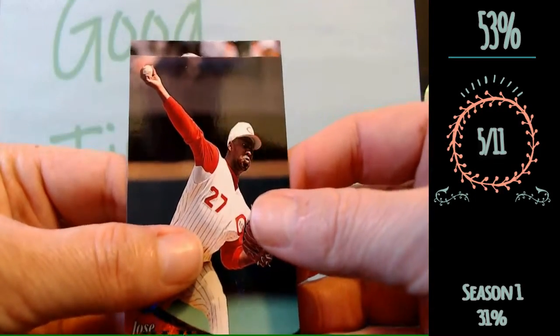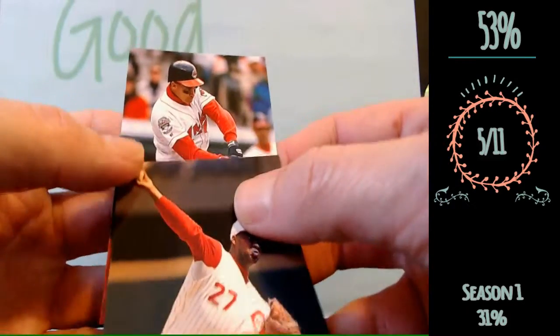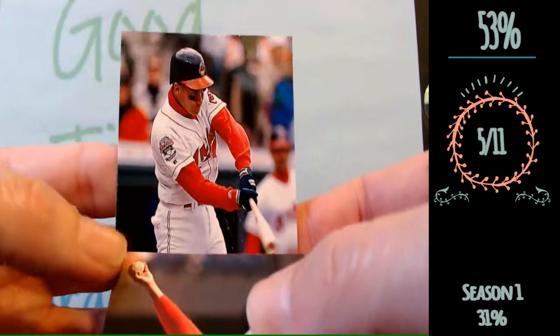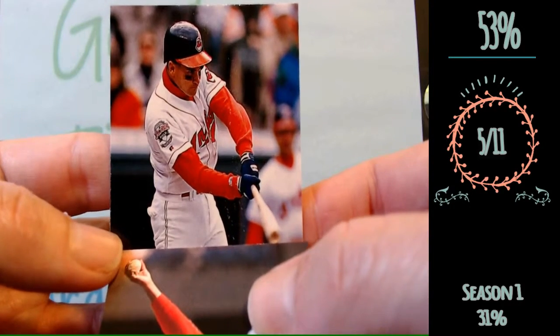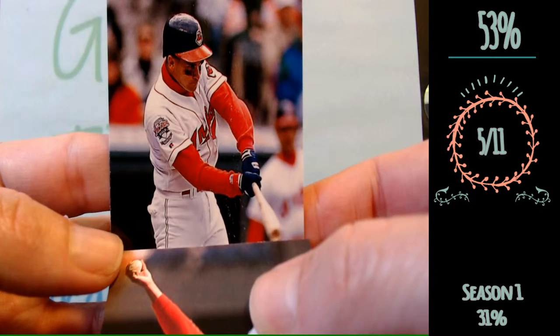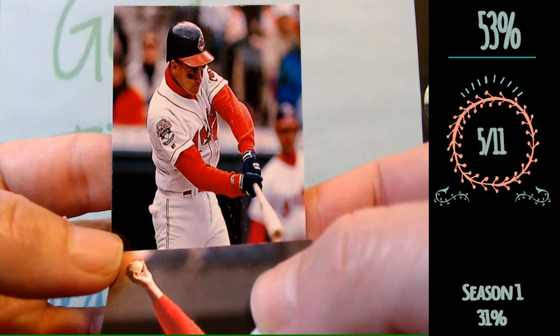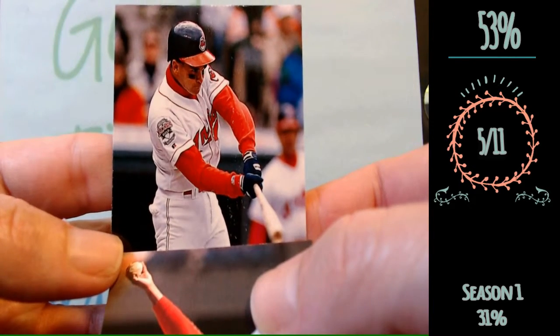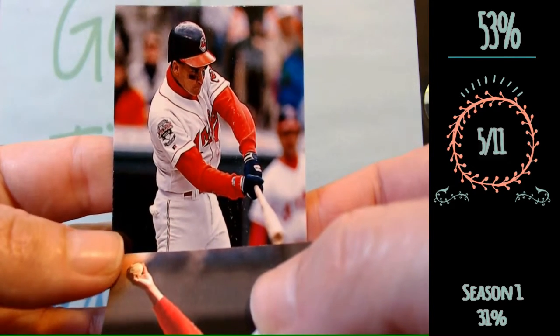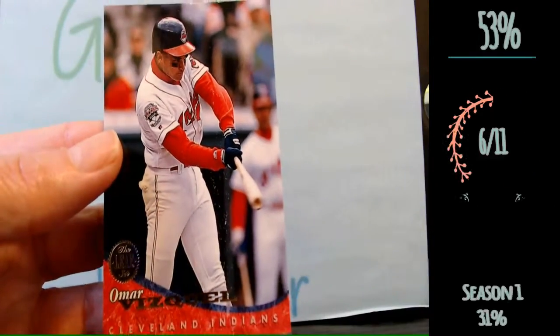So I think I have five correct going into our last card. It's an Indian. I think I know who this is. Can you name that player? Pretty sure I know who this one is — I know his face. He played on my Giants I believe, and also on the Mariners. I believe that is Omar Vizcal. It is Omar Vizcal.